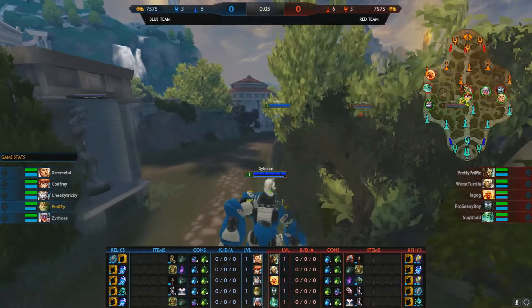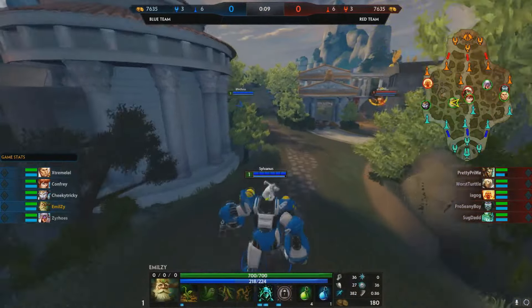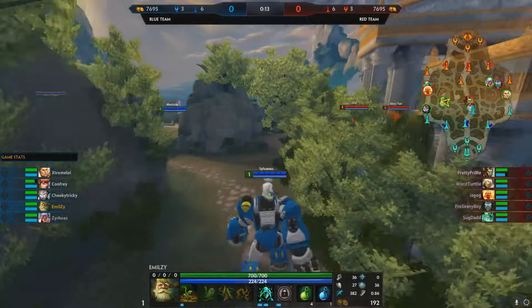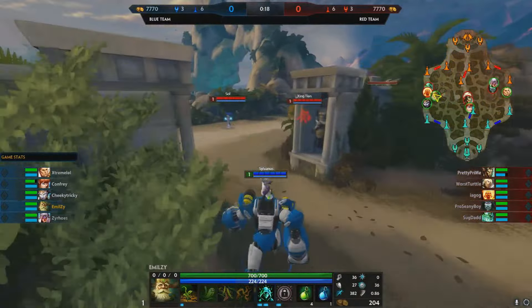We're playing Sivana and getting the usual start — Watcher's Gift, boots, and one health potion. So many people ask me why I don't get four mana pots. The heal doesn't do that much anymore and you get mana sustain so well from Watcher's Gift. I like this start because I really like boxing. You want to start with your one on Sivana.